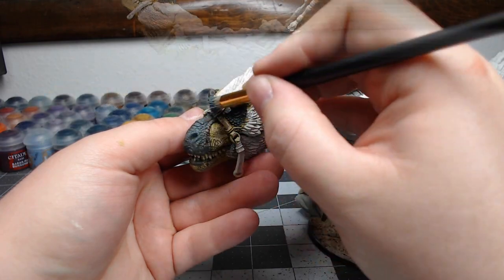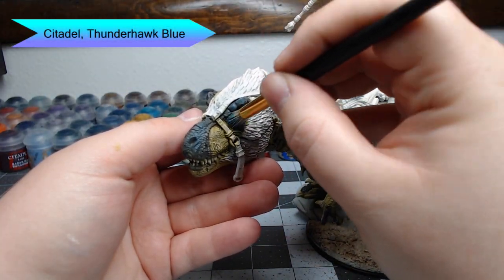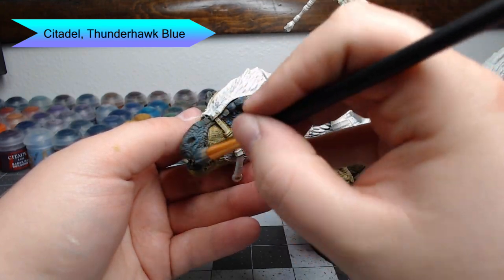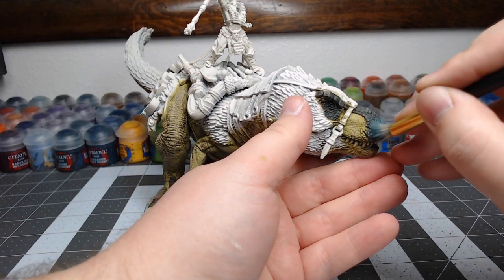Our next step is to dry brush Thunderhawk Blue on the nose and around the eyes of the dinosaur. This is going to make it all look like the same shade of blue, but there's going to be a slight gray tint to the scales that were gray before.